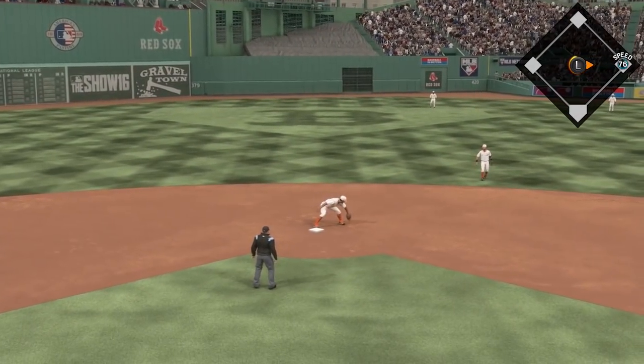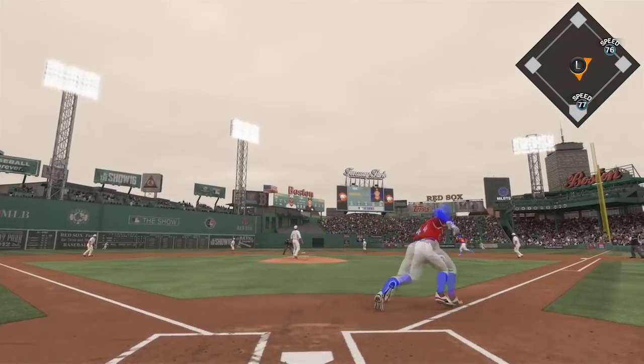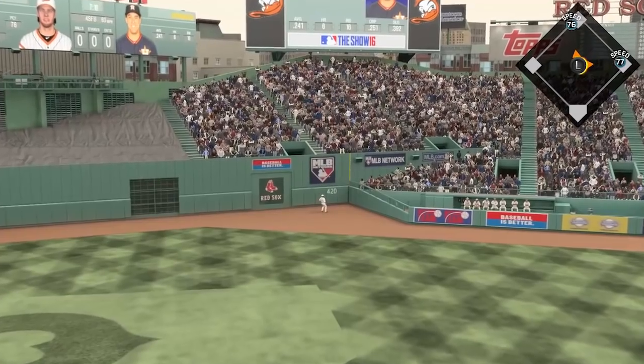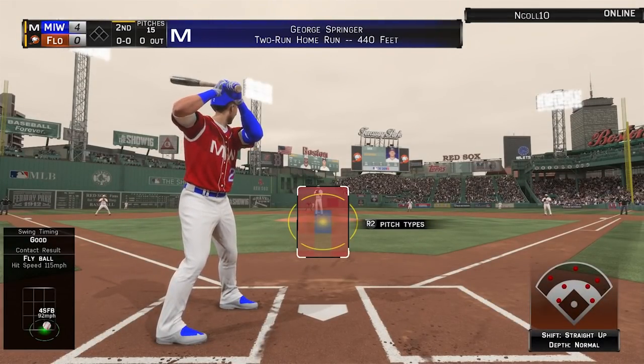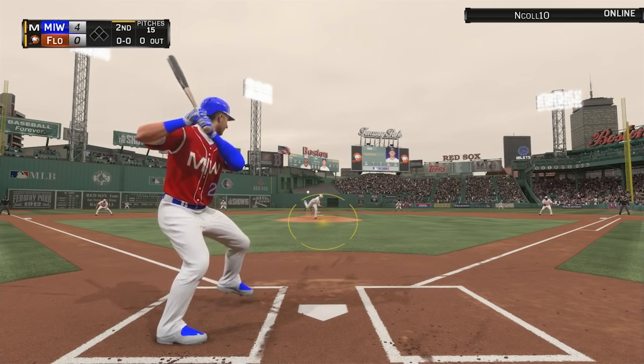Look at Wayne Witten getting on base here with the single — he has been hitting up a storm lately, that's why he is moving his way up the lineup. Look at George Springer going down and getting this pitch, and somehow this one finds its way out of the park as well. So we already have three home runs and we're only in the top of the second inning.